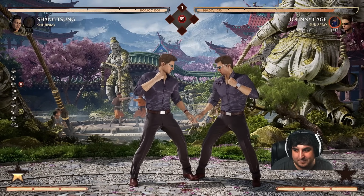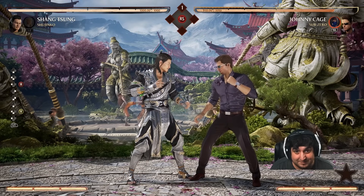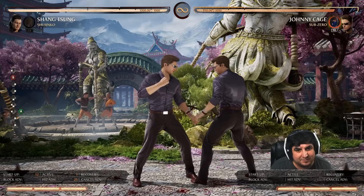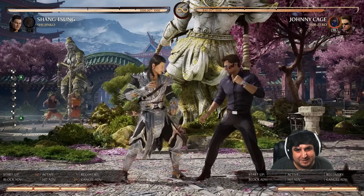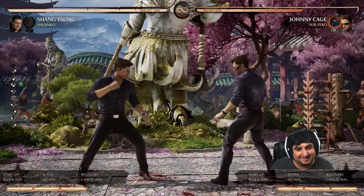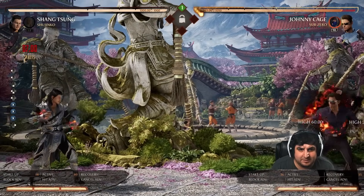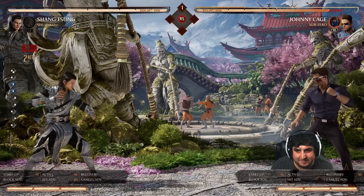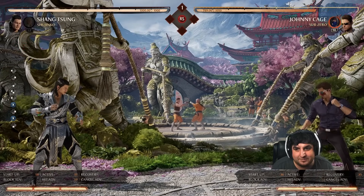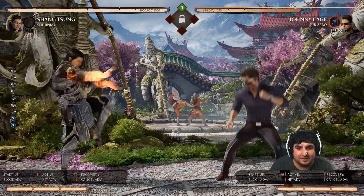Once his hype meter is full he goes into full craziness mode. Rising Star is used more as a combo ender and is unsafe on block at minus 12, so have a quick punish ready. Most Johnnys won't do it on block but will hit-confirm it into a string. The Shadow Dash is his way of moving in — only the enhanced version has projectile immunity, so you can hit him with projectiles otherwise. Characters with good keep-away and multiple projectiles like Shang Tsung can actually punish him coming out of the enhanced Shadow Dash.